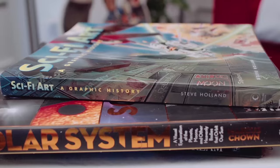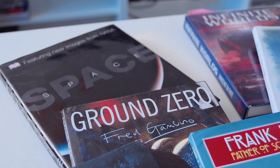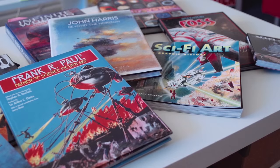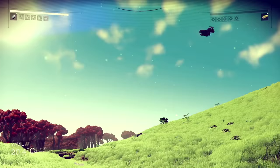From day one it's definitely been sci-fi book covers — the colourful worlds you see on the front of Asimov or Clarke. People like Chris Foss or John Harris, those kind of artists that would create these science fiction worlds that you want to go there, you want to explore. That's the kind of vibe we're trying to get with No Man's Sky.